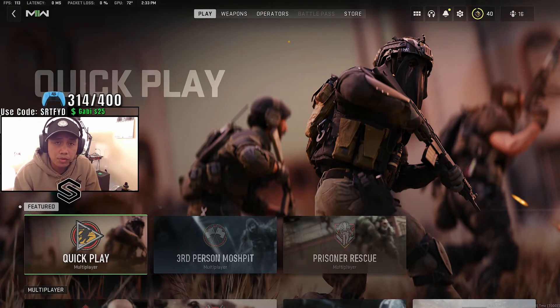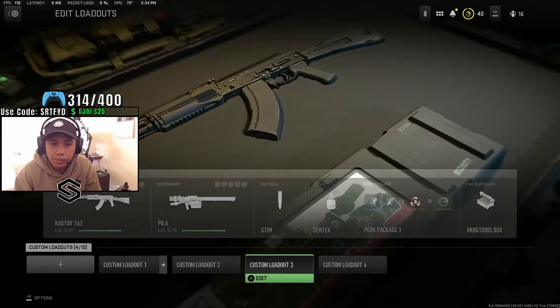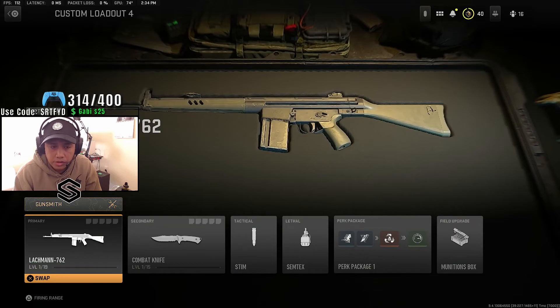So if you're trying to level up your weapons before Warzone 2.0 drops, the fastest way to do it — what you want to do first is go to your weapon, whatever weapon you're going to level up. For the purposes of this video, we're going to use the Lachmann 762.